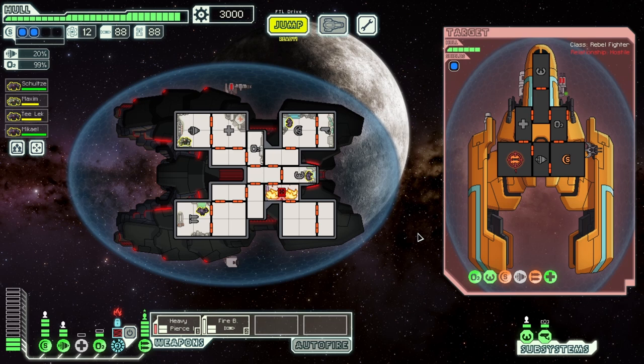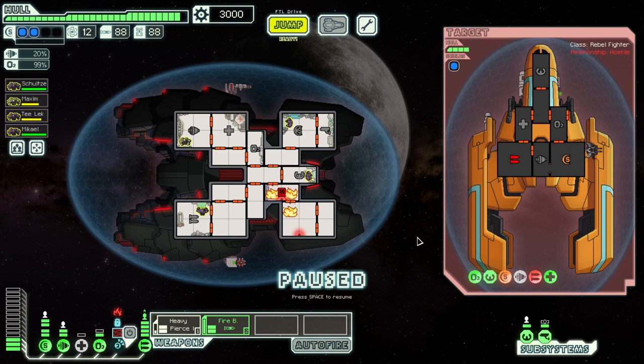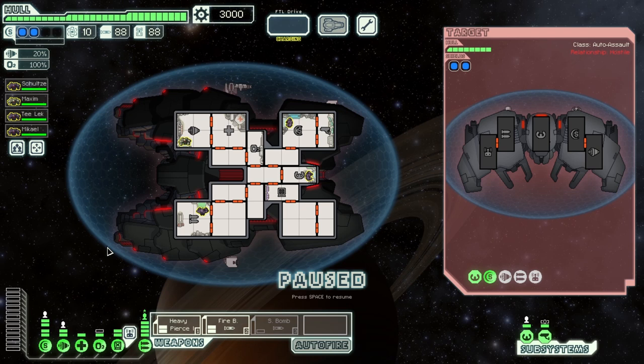Doing it that way, heavy pierce and hacking can be quite effective. I should explicitly mention we are using level 2 hacking here. Level 1 hacking does not last long enough — even though it will take down enough shields, they won't stay down long enough.